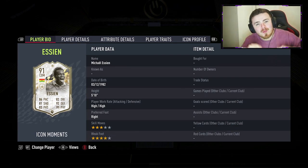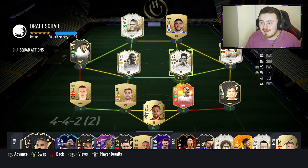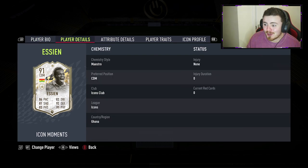Hey guys, how are you doing? My name's Morsi and welcome back to my channel. In this video I am checking out one of the brand new player icon moments — they've just been dropped on FIFA. I'm pretty certain every single icon moment is available right now. Luckily for me in the draft I got my hands on two of them: Michael Essien and Mr. Baggio. Let's check out Michael Essien — three star, four star, five foot ten.